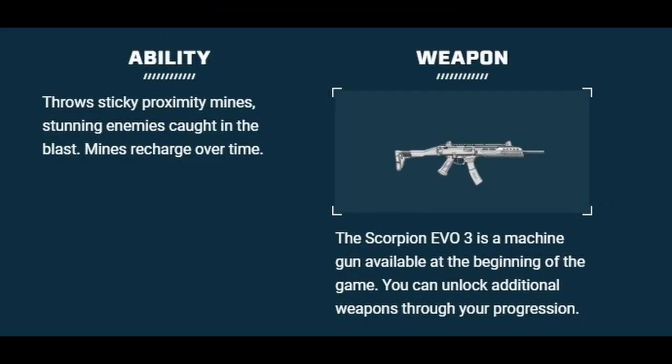She's going to throw sticky proximity mines stunning enemies caught in the blast — and they recharge over time. That's an interesting note. I'm not sure if most abilities recharge but this one specifically says minds recharge over time. If that's special for Ela, that's going to make her pretty desirable — being able to use her ability repeatedly rather than just once per sub-area. She's bringing the Scorpion EVO 3 — I loved it in Siege, it's such a good gun.